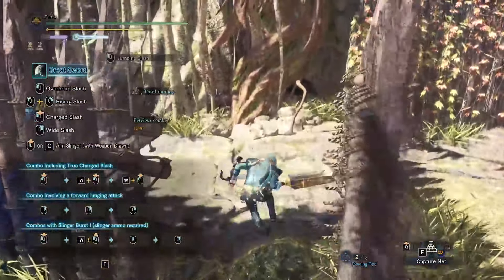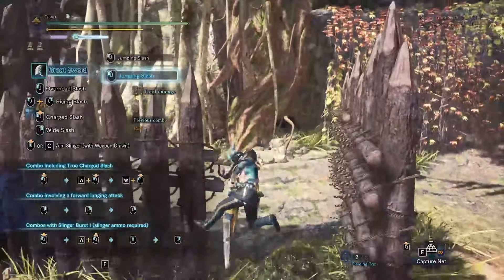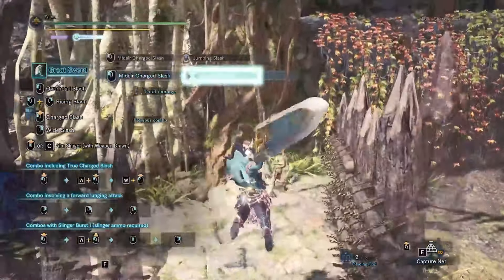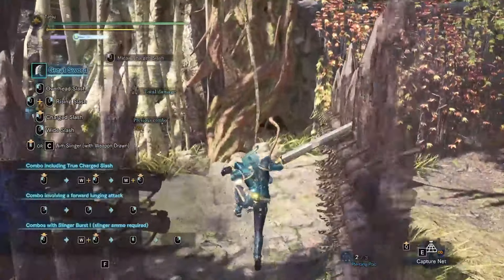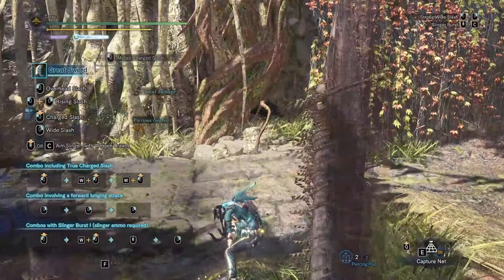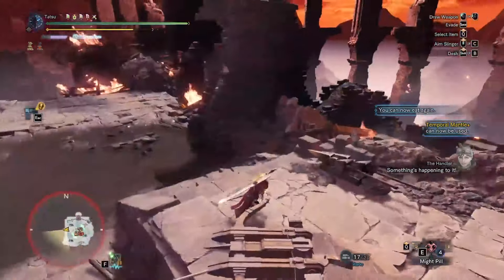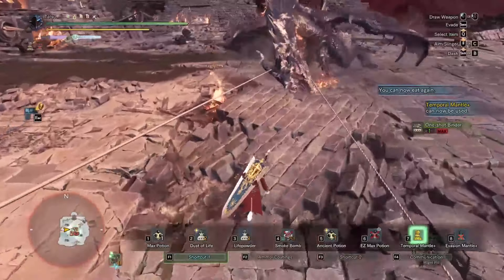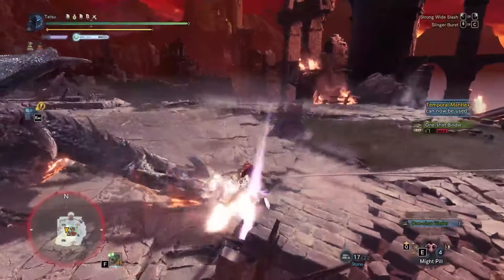Starting off, we have the greatsword. The greatsword's uncharged attack cannot change your momentum, but the charged aerial swing can reverse your direction back onto the ledge as well as giving you a level 1 charge with maximum focus. Your character will also automatically do the swing upon landing, so there is no need to worry about timing the swing. Each aerial hit does a hefty chunk of damage, so you can use the skill without feeling too bad that you are not doing any TCS 3s.